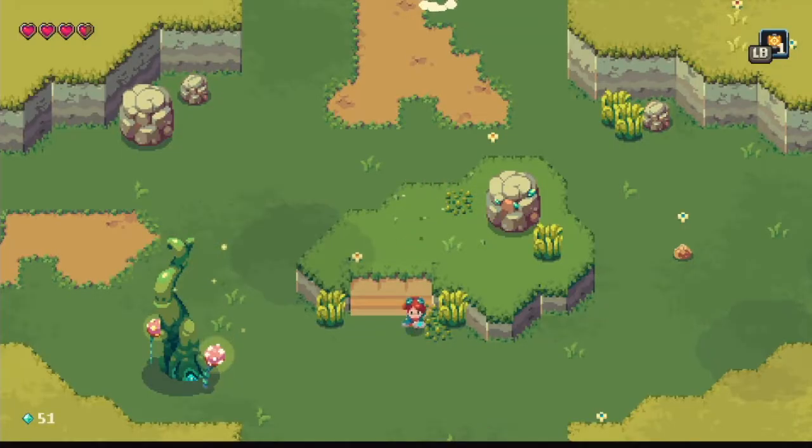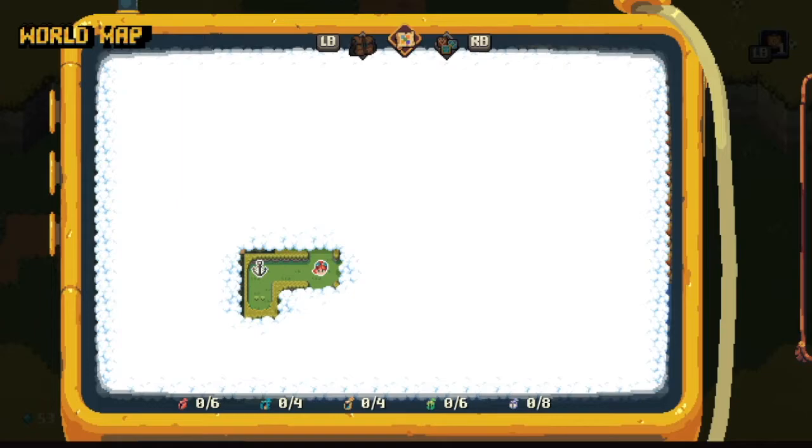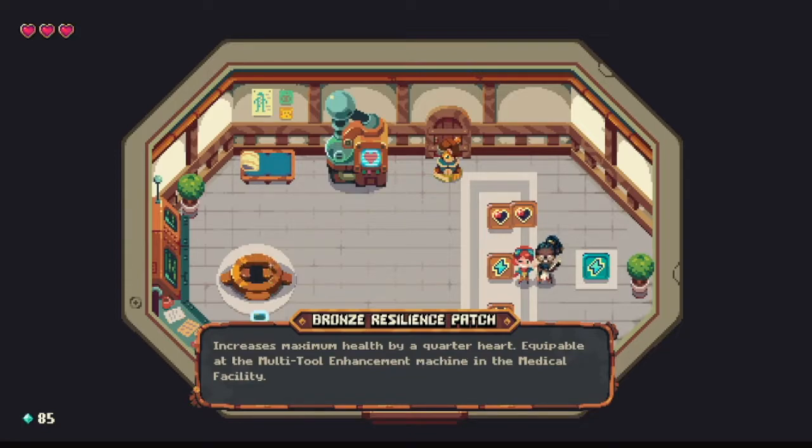As you smack things and open chests, you acquire sparklight — the game's currency — which you can spend to unlock facilities that provide nifty benefits, like a selection of widgets to start a run with, or a schematic workshop where you can build tools — more on that later. You can also spend them on patches, which are items acquirable from a shop in town as well as one-time chests scattered throughout the world.